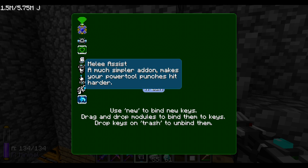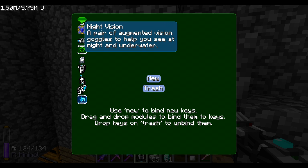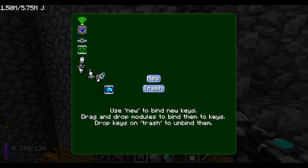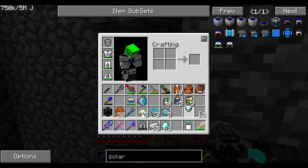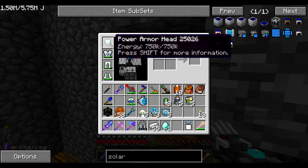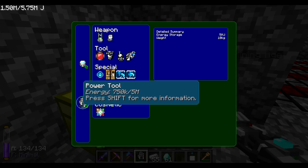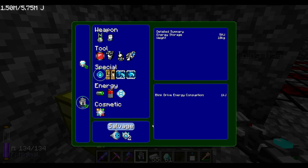Shovel, pickaxe, axe, aqua affinity, mili-SC, transparent armor, virtual electrolyzer, auto feeder, night vision - none of them. If I remove this, does it change? Yeah it changes. I installed the blink drive, didn't I? Blink drive - yeah, it's installed. So how do I use it?